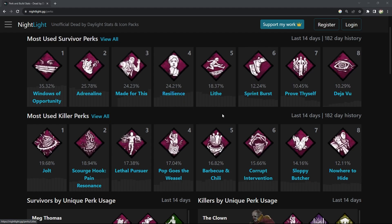Made For This rewards survivors for getting hit, Resilience rewards them for getting hit, Lithe rewards them for vaulting a window. Just because those are the kinds of freebies survivors get across the board doesn't mean that's what I want on the killer end. I do like perks like Pain Res that reward killers for spreading hooks, getting quick downs, and not tunneling — it requires a lot more effort than almost anything a survivor perk could ask for.